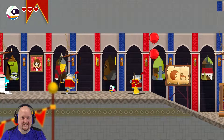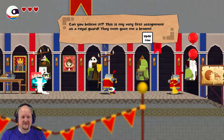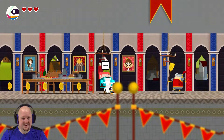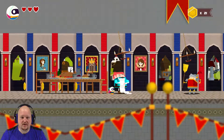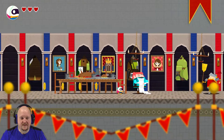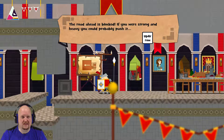I gotta double jump to get my money. Can you believe it? This is my very first assignment as a royal guard. They even gave me a broom. He seems awfully excited about it. Don't distract me with little details, please. Everything must be ready for the royal banquet. Dude, do you realize what's going on? Like, seriously? The damn princess has been kidnapped. The road ahead is blocked. If you were strong and heavy, you could probably push it.